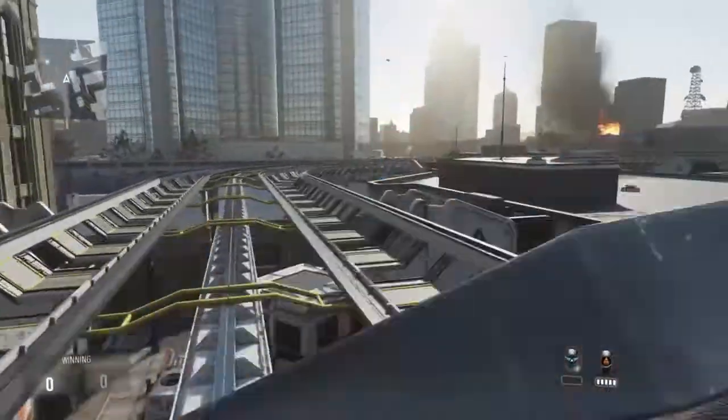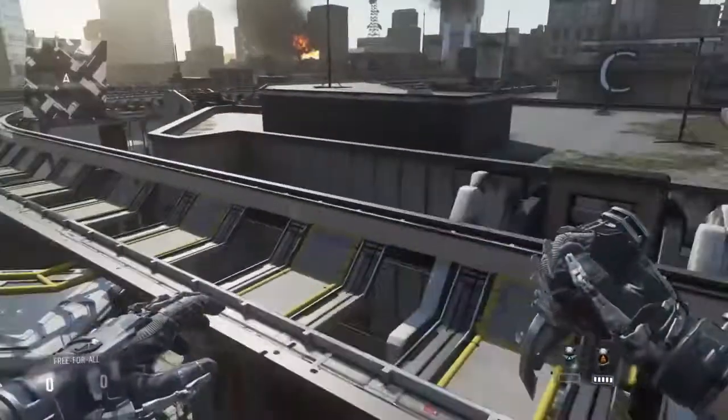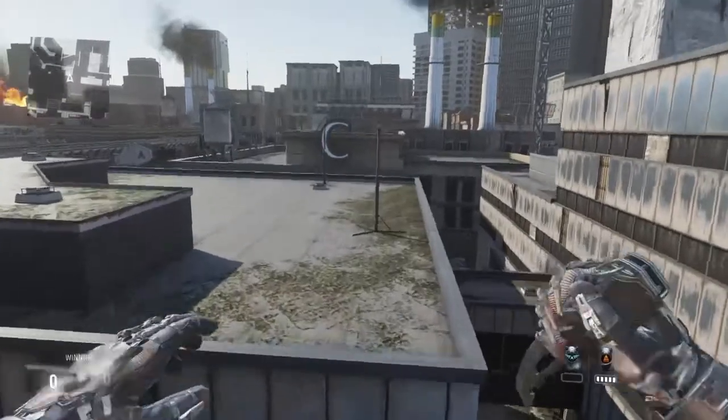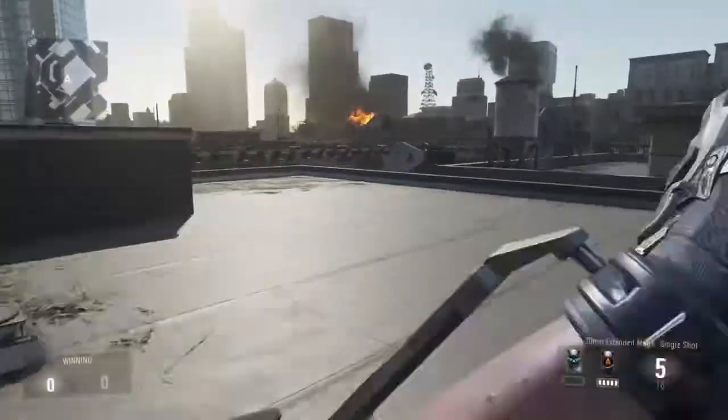Then once you get on there, XO jump and dash over onto these rails. It's not too hard. The first one might take a bit of practice, but the second one will definitely take a bit longer. I'd recommend doing it in a private match.